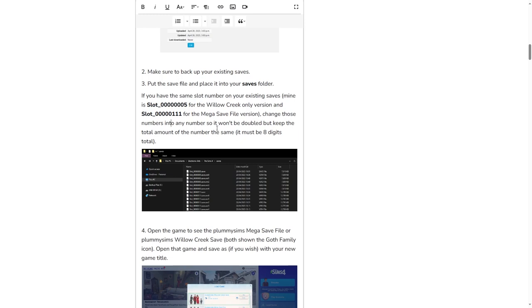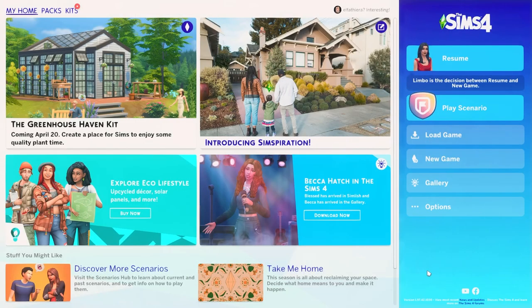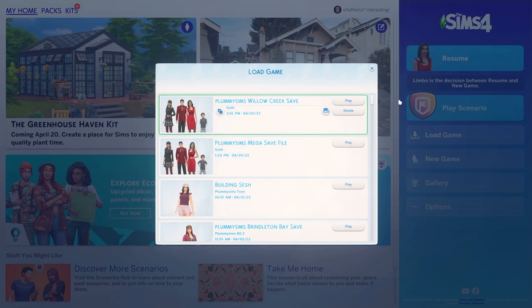I'm going to open up the game so you can see how it looks in-game. We're in-game now - this is the home page. If you press the load game button you can see both versions, shown with the Goth family. The first is the Willow Creek base game version and the other is the mega save file with other worlds. For this overview video I'm going to use the Willow Creek save. You can copy this save file and keep it as a template to create a brand new save file.